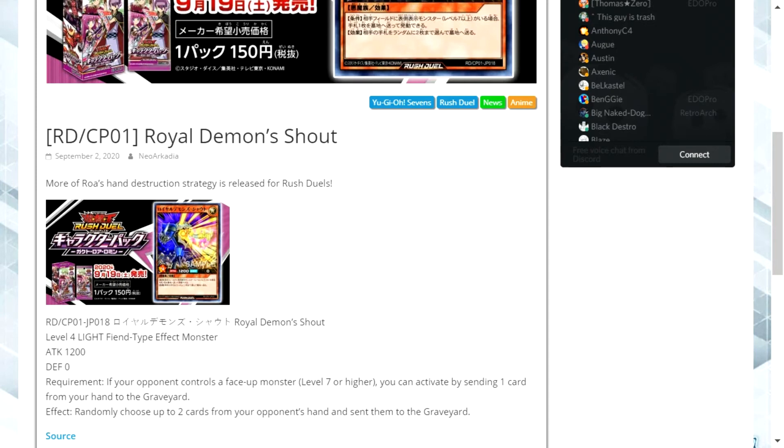It is a bit of a disadvantage as well, considering that with Rush Duels the new ruling means you always have to draw until you have five cards in your hand. So if they have rubbish cards in their hand and you get rid of two of them, they'll draw at least those two — probably more the following turn — potentially three or more depending on what they've summoned or set. So this card can actually just make your opponent win that much faster.